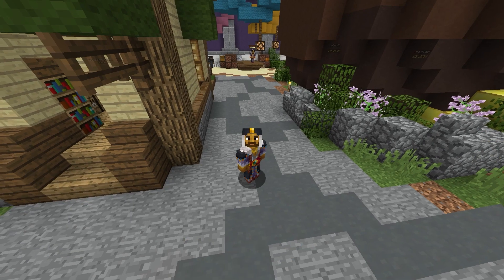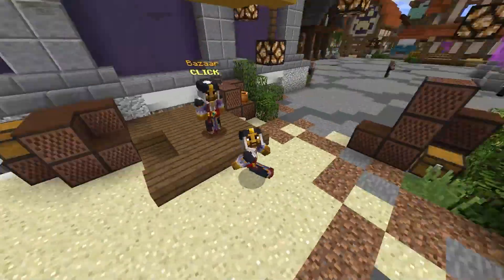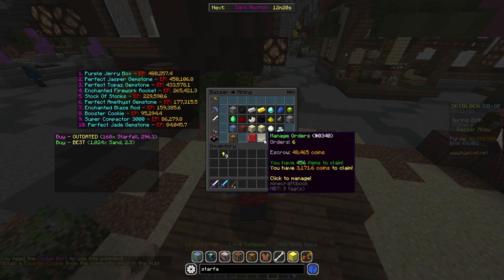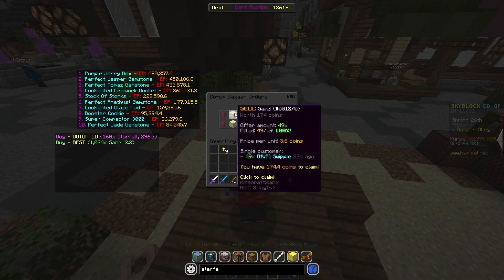The sand sell order just filled, and you just saw how fast that actually took to fill, and it took that fast to fill parts of the buy order as well. So just make some large orders for sand and you can make a lot of profit.